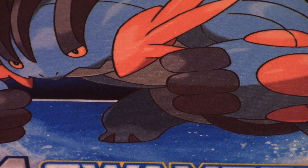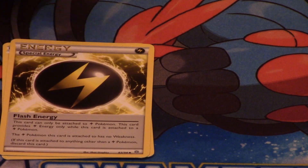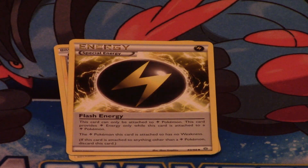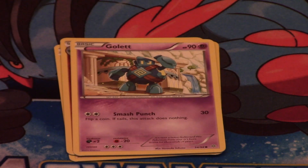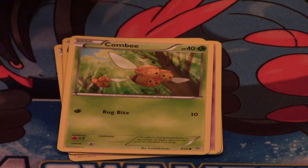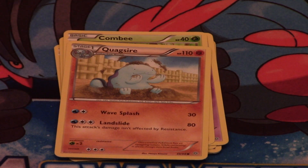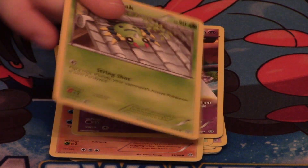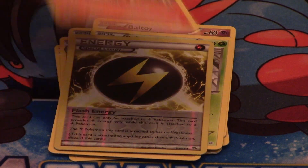My first pack of Ancient Origins contains Rotom, Flash Energy, Grimer, Golett, Combee, Quagsire, Bulbasaur Ancient Trait, and Spinarak. My reverse is a Flash Energy. My rare is Volcarona Ancient Trait Normal Rare.